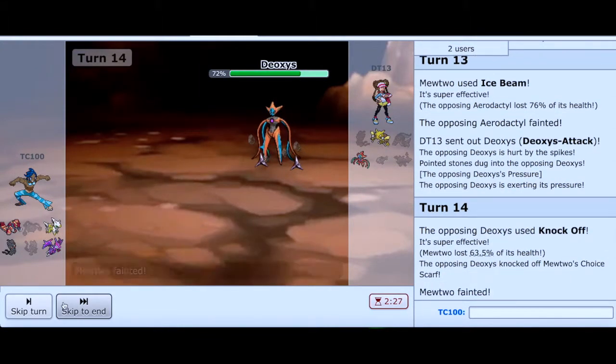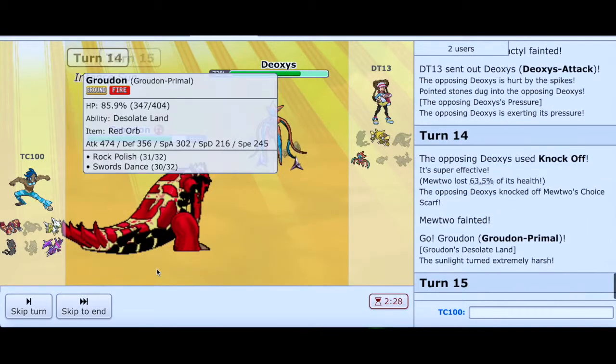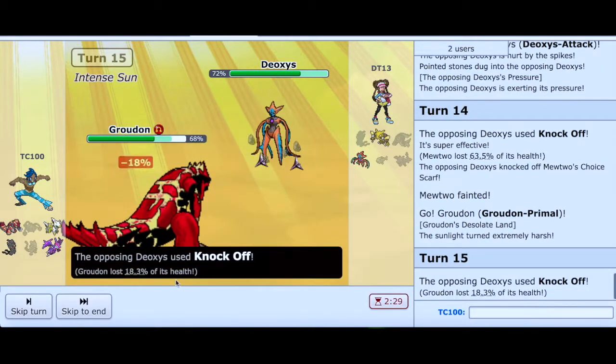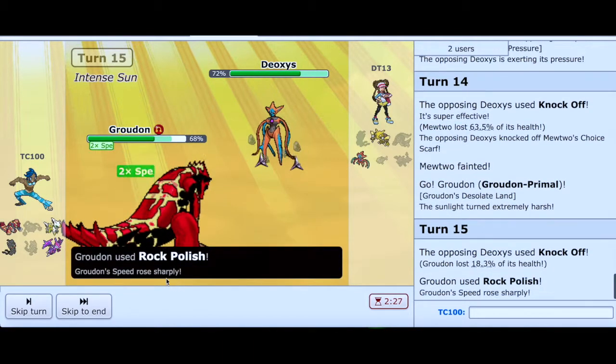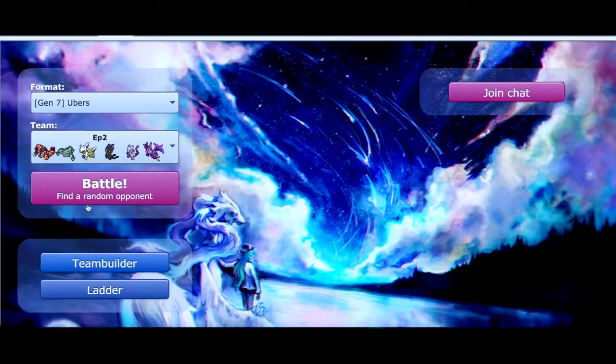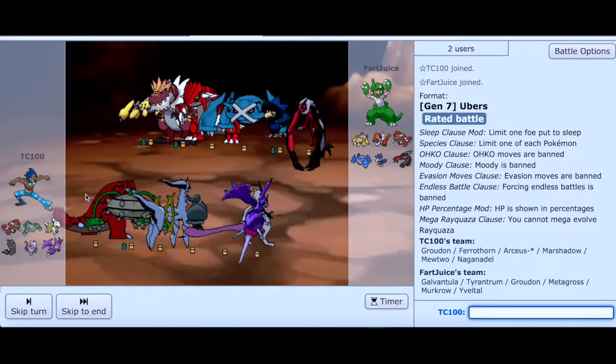He has Knock Off — interesting. Let's go ahead and choose Groudon. Let's see if we can do Swords Dance Rock Polish — the strategy shall continue. And we have another forfeit! He was scared — he didn't want to finish it. That's like two forfeits in one video, a lot more than the last one, which is pretty funny.